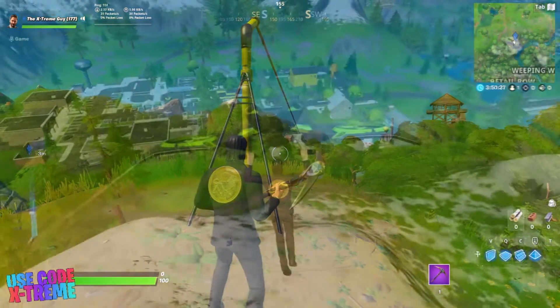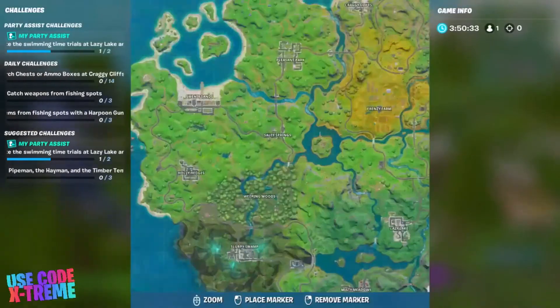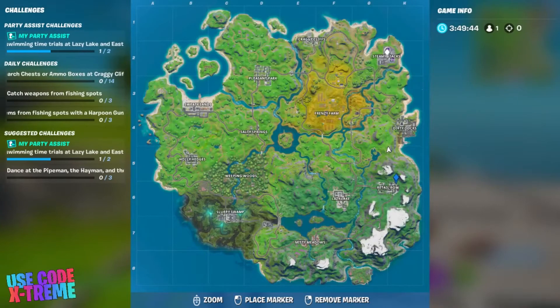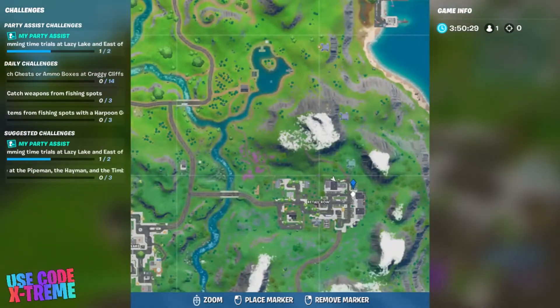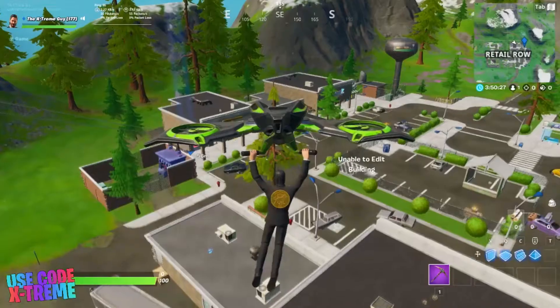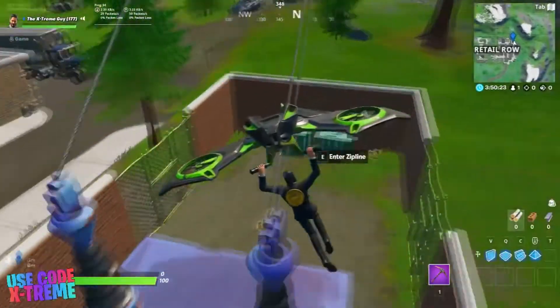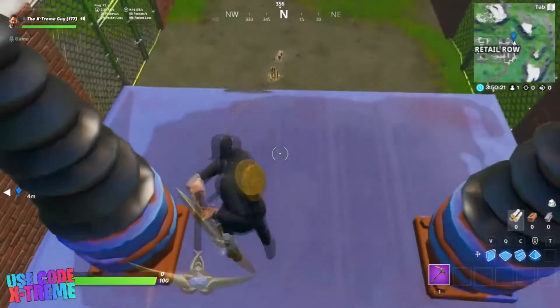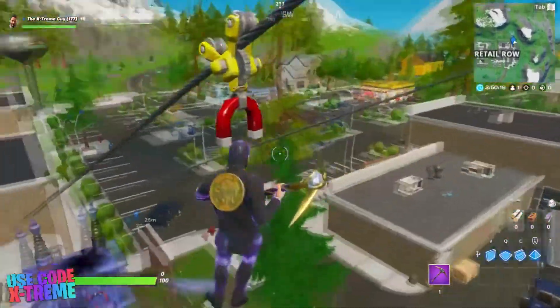Moving on to the next one — this is a transmission line in Retail Row that goes all the way over to Steamy Stakes. It actually works as a zip line even though it's technically a transmission line. This one will take you from Retail Row all the way to Steamy Stakes, and it's pretty long, so let's use it.